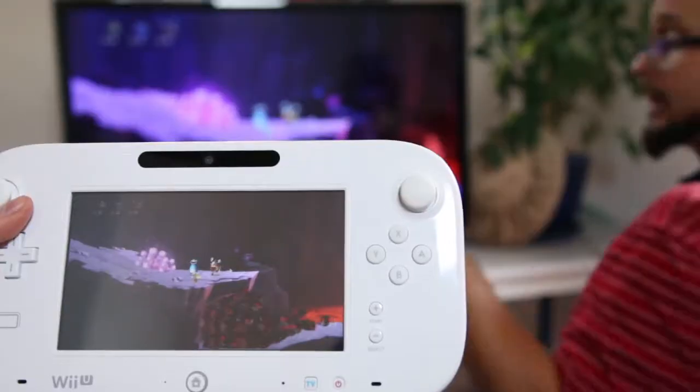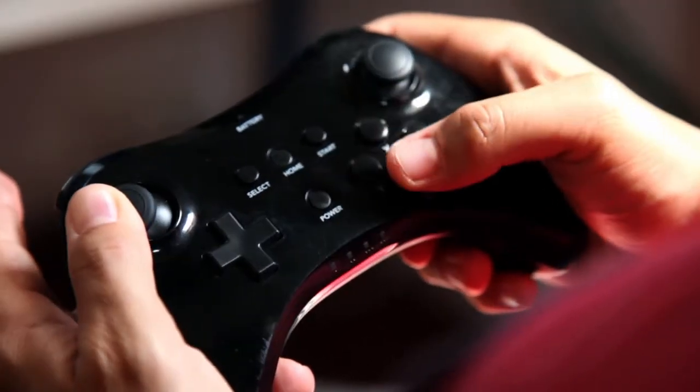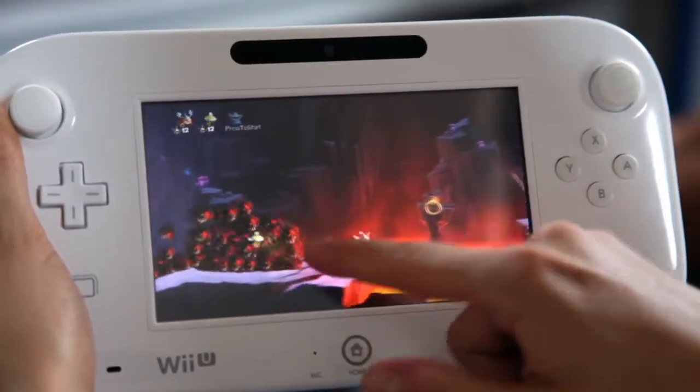Asymmetrical gameplay is really the first thing you could expect from a Wii U game, just because you've got a different way of approaching the way of playing. On one side you've got the classic controller, on the other side you've got the gamepad, and it's really the key of the experience we wanted to build.